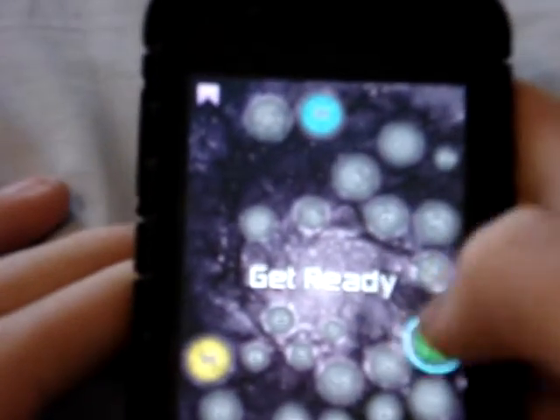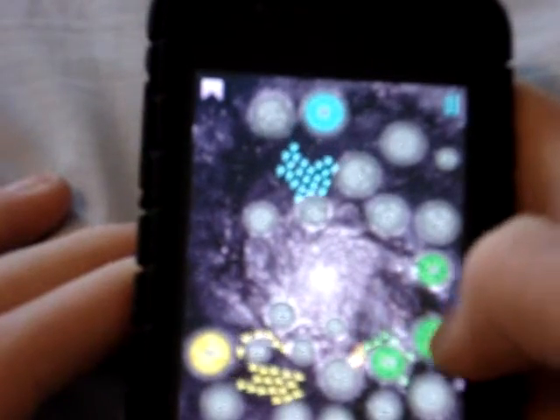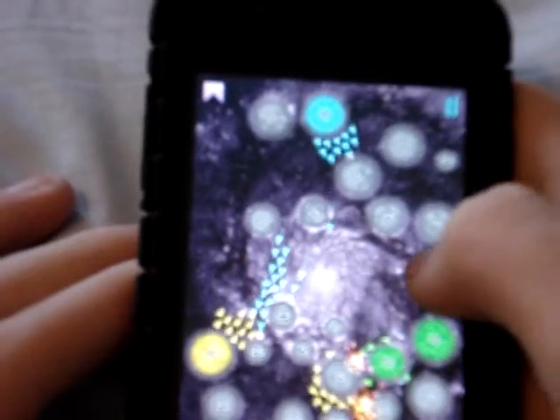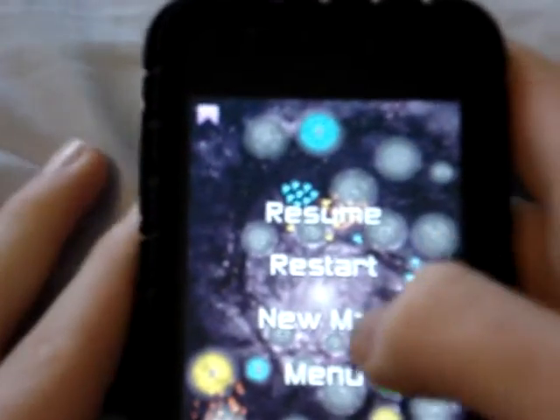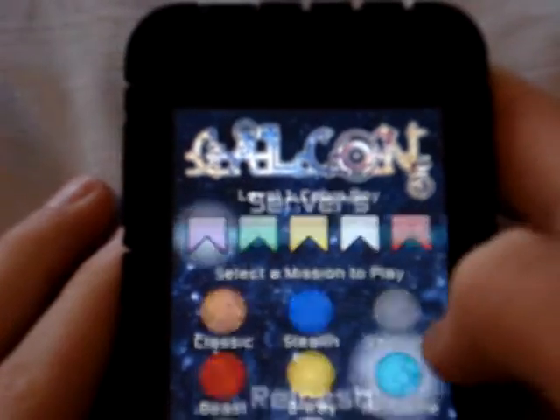Three-Way — there are three teams now instead of two. Some great gameplay here. Instead of conquering one person you have to conquer two. So that's Three-Way mode, and then Net Game.